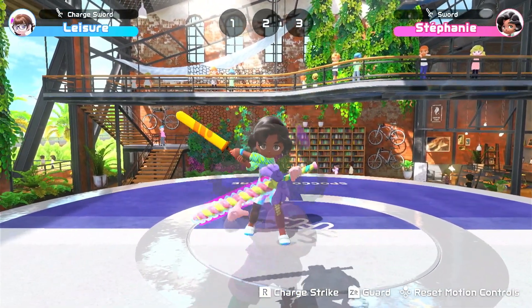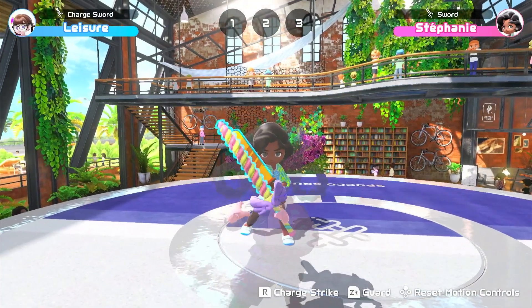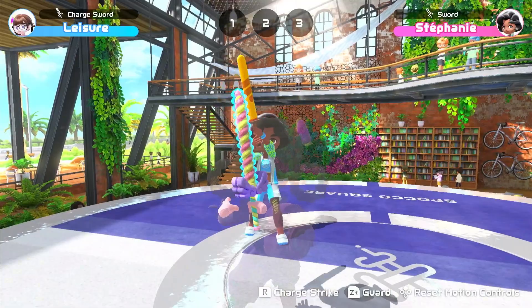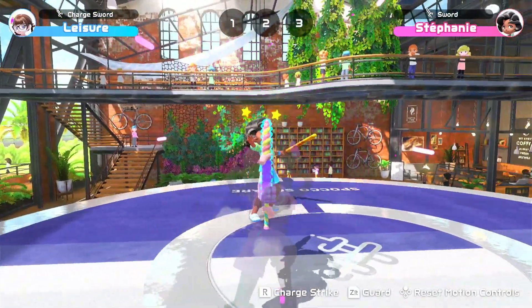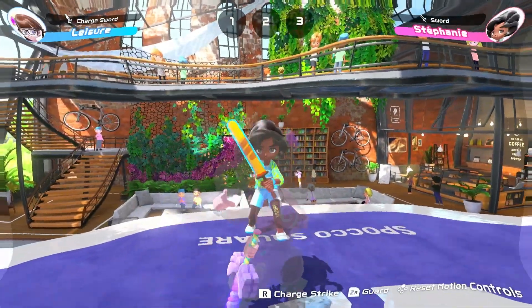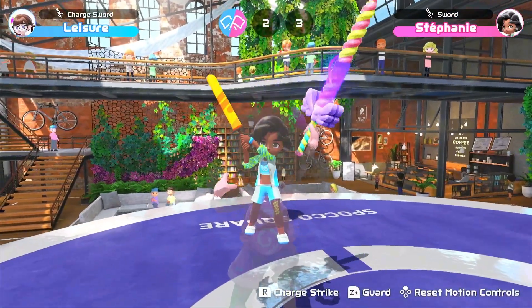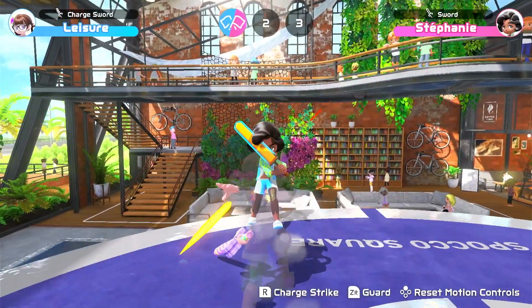You can use the charge sword similarly, and don't forget to launch a charged attack by holding ZR. The best part of the charge sword is the perfect parry. The way it works is to press ZR the moment your opponent attacks — your opponent will move back, and you get a chance to strike as well. This strategy is risky because you have your guard down before the perfect parry.